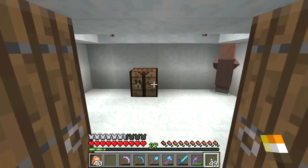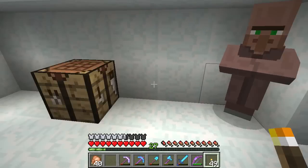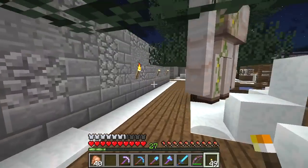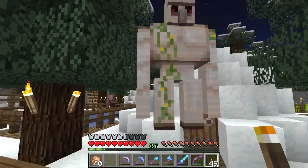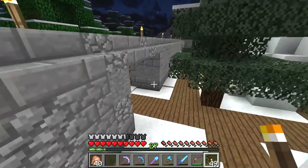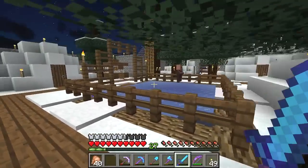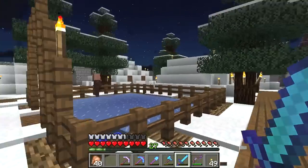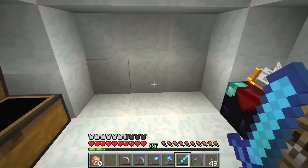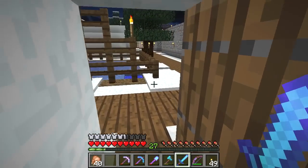We have another villager igloo - this one's got a crafting table in it. We've got iron golems patrolling the place, so if anybody ever manages to get in, these guys are going to go to town on them. This igloo has got a little bit of storage, some generic stuff we managed to pick up along the way, and a very basic enchanting setup with low level enchants.